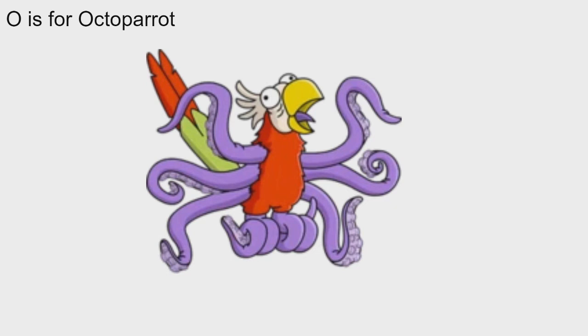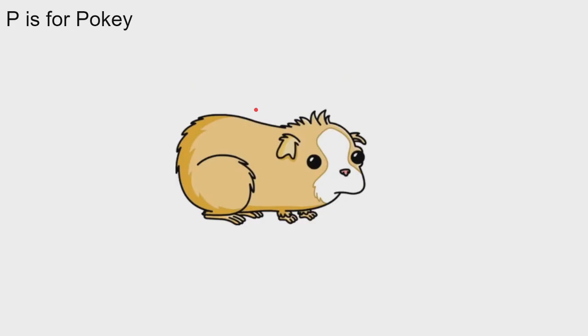O is for Octoparrot. The Octoparrot is one of the newest NPCs on this list and was first added this year in the New Year New You update, the very first update of the year. He comes with Mrs. Frink at the Screaming Monkeys Laboratory and when you tap him he does a little squawk. He's definitely one of the more unique-looking NPCs and one of the better NPCs we've got this year. That is O for Octoparrot.